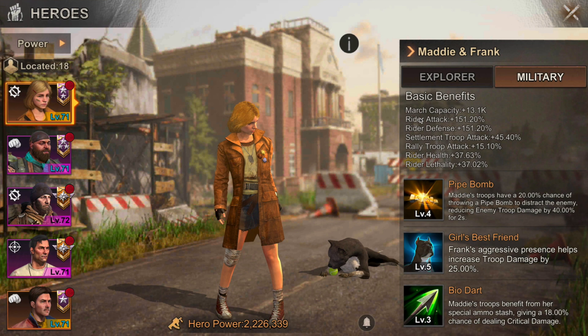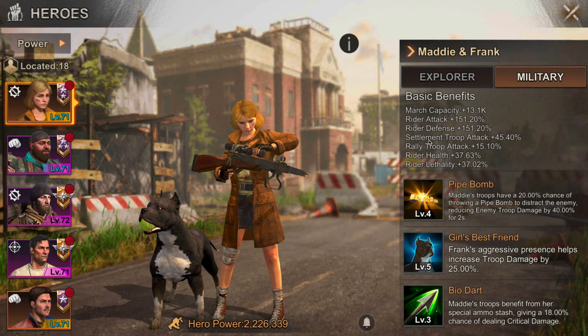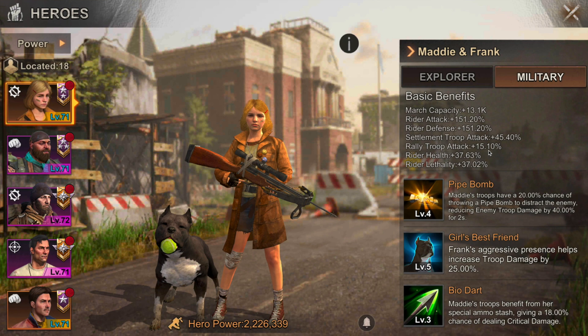The second thing is that every hero will boost their own respective troop type — Maddie boosts rider attack and defense, which is pretty standard. The third stat is unique per hero. For example, Maddie has settlement troop attack, which makes her really great for defense because her troops will deal a little more damage inside a settlement compared to other heroes.